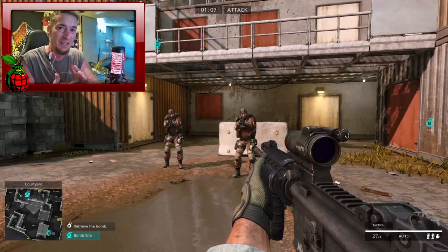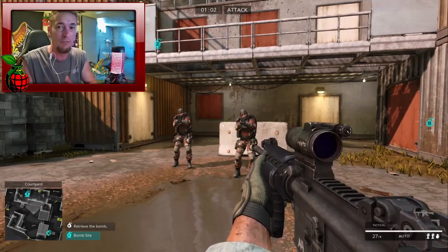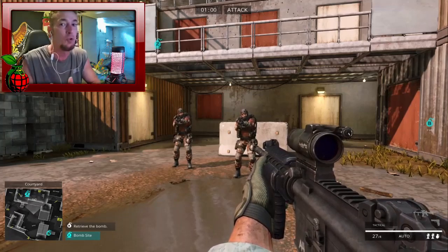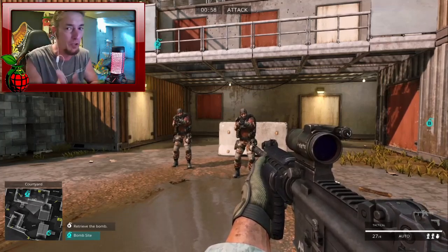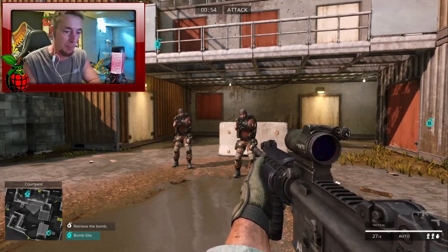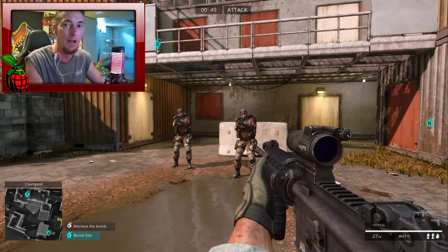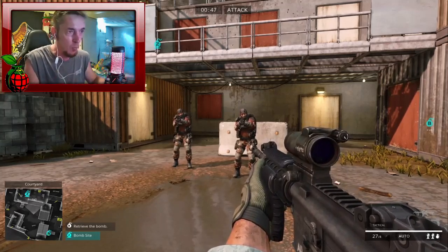So if you're standing and you get revived, you're in the same spot as you were when you died. If somebody's crouched and reviving you, they're going to bring you back exactly where you died. But if a teammate's laying down in a prone position and going to revive you, they're going to put you behind them. That's the safest way to do it.